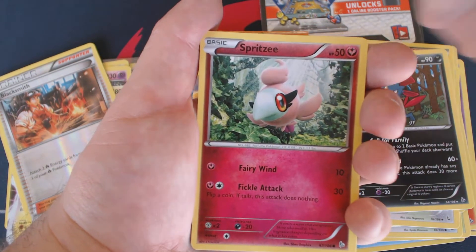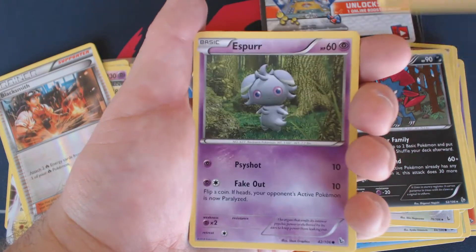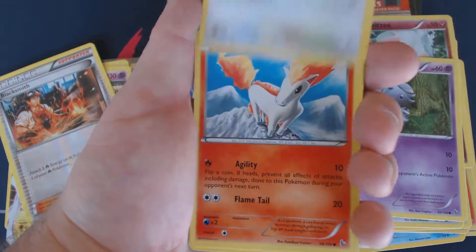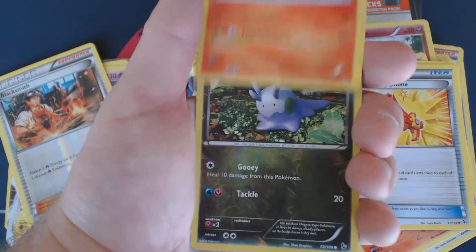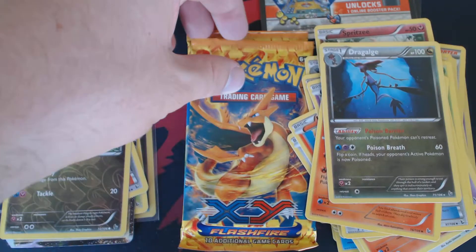which you can find at www.pokemontcg.com. Starting this pack off with Spritzy, Esper, Bunnery, Ponyta, Skrelp, Roserade, Startling Megaphone, Torkoal, Reverse Goomy, and Dragalgae.